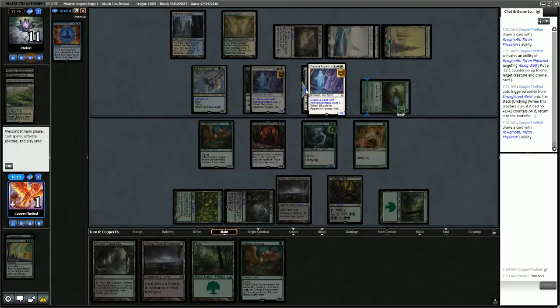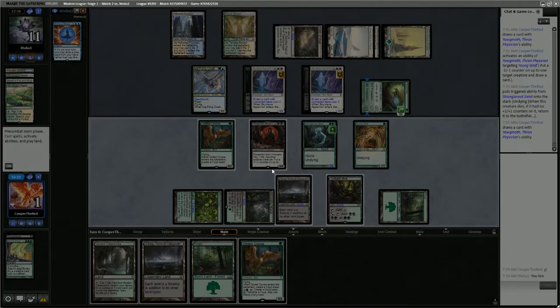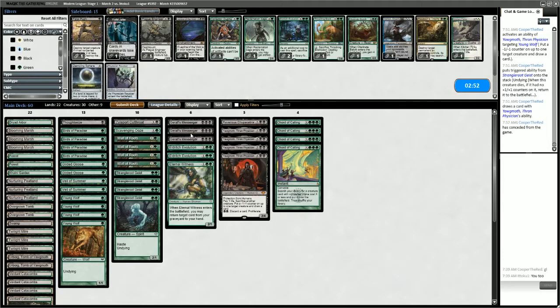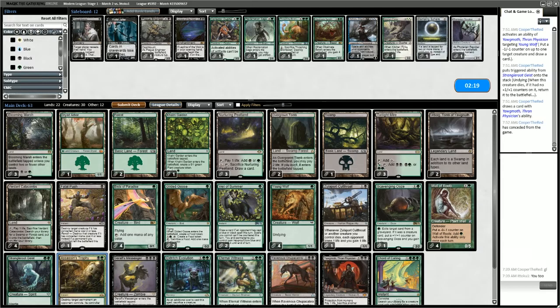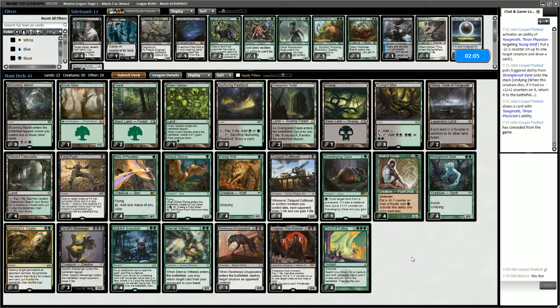We could get our tokens from the Skyclave Apparitions, but the Hexdrinker is going to kill us with protection from everything. We now have a better idea of what our opponent is doing. So we can put the Eldritch Evolutions back in the deck, bring in Fatal Push, take out Thoughtseize. We could bring in Assassin's Trophy — take out Veil of Summer.